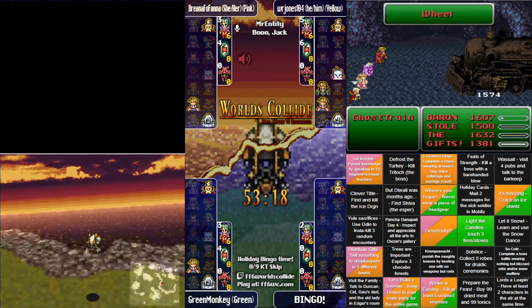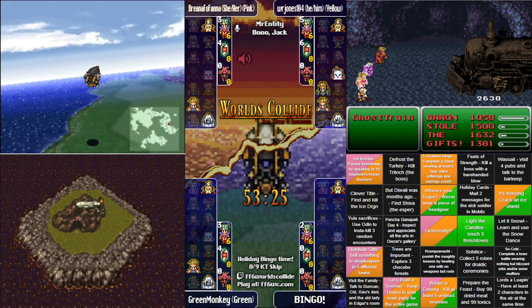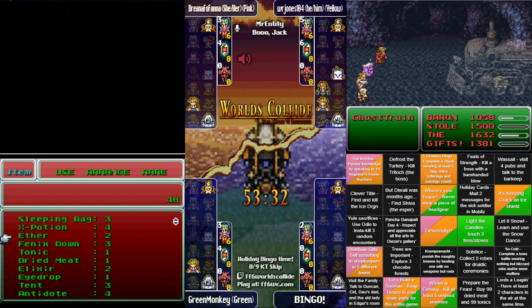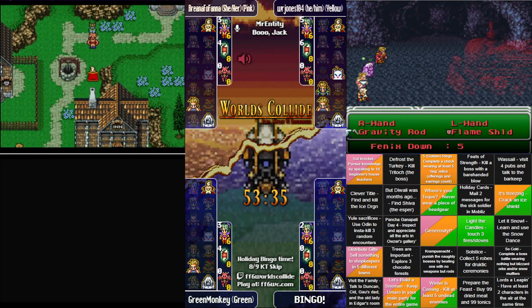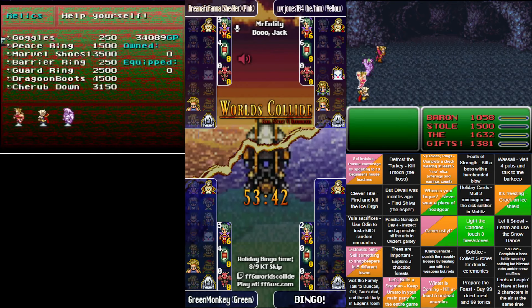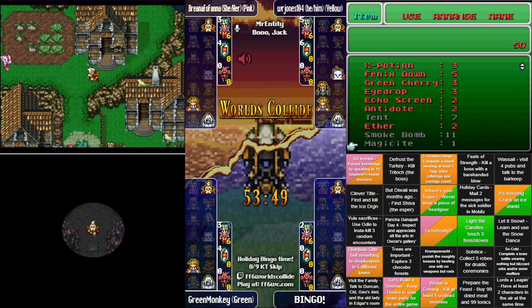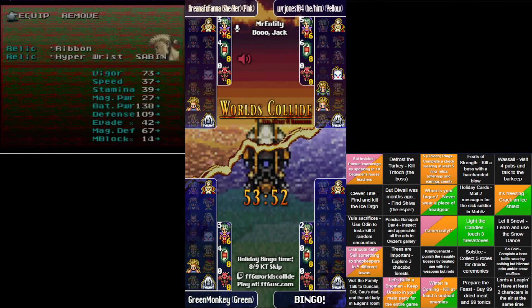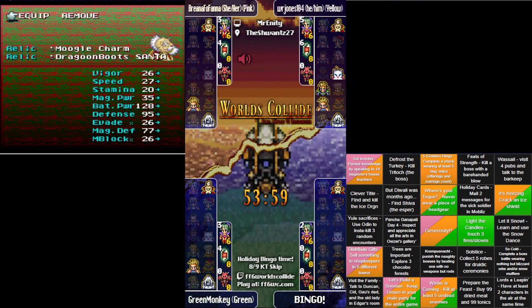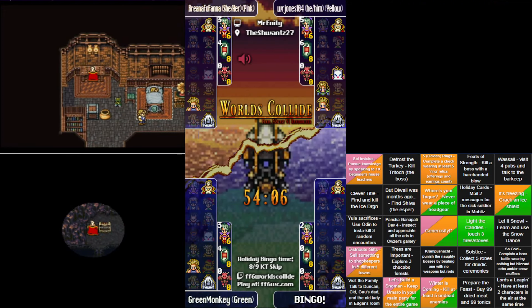Jones just goes for raw damage to take out the train — and that is a dead train! Jones is also now sitting at almost an entire bingo column: it's an undead enemy, it counts. Center column looking reasonably feasible for everyone. Just gotta beat something to death with sticks — Rods inside everyone's favorite, totally-not-RNG-based area. People do hate it, but it's also statistically quite fast.